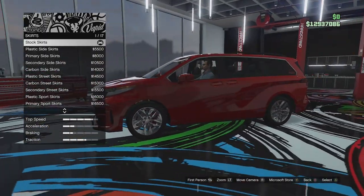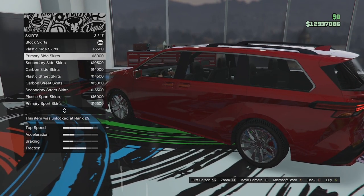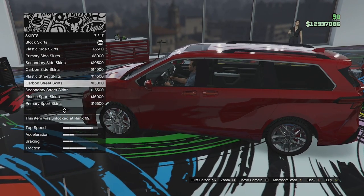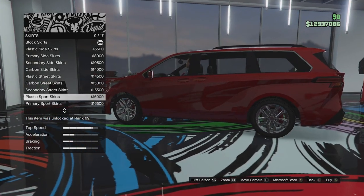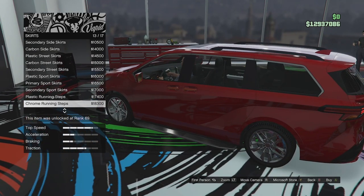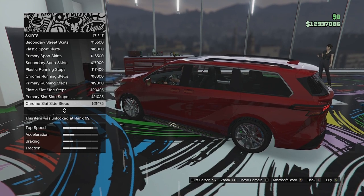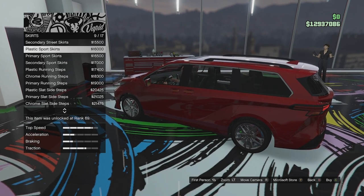Skirt options: standard they're like black. You can make them plastic, primary, secondary, and carbon. Then we've got the street skirt in carbon and secondary. We've got the plastic sport skirt — that actually looks quite good, I like that — in plastic, primary, and secondary. Then we've got plastic running steps and chrome running steps — that is hideous. We've also got plastic slat side steps in plastic, primary, and chrome. I quite like the sport skirt in plastic, so we'll go with that.